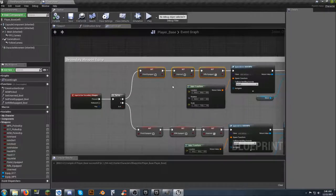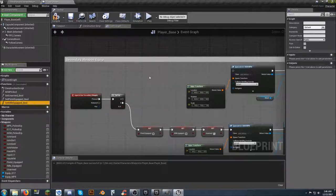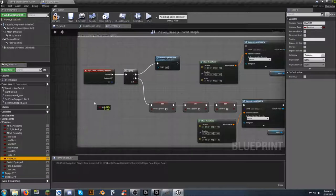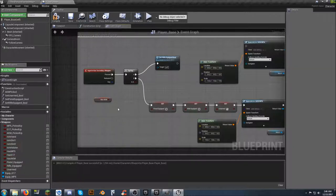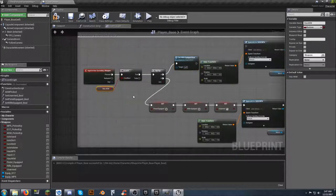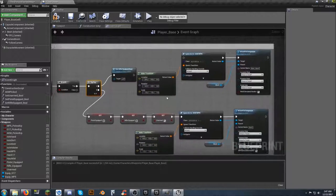Highlight all three old nodes, delete them, and bring in 'set rifle equipped' — connect that. While working on the AK, get a 'has AKM' reference, add a branch node, hook those up — coming off the true to the flip flop. Connect 'has AKM' to the branch condition. Now it checks to see if we have one before letting us equip it. Copy the spawn actor components, delete them.